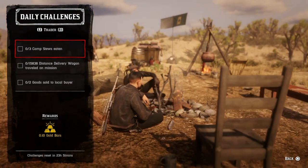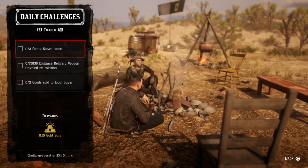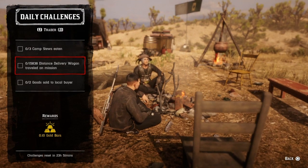When you eat three camp stews that challenge will be complete. For 15 miles distance delivery wagon traveled on a mission, go up to the Cripps butcher table and select a local or distant delivery. As long as you get three miles in, that challenge will be complete.